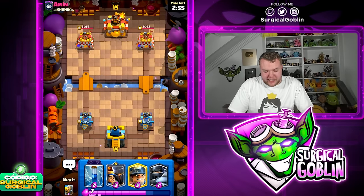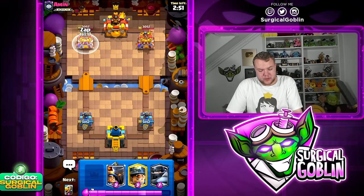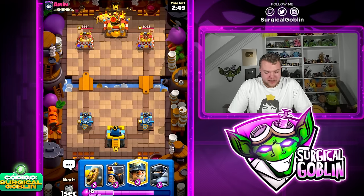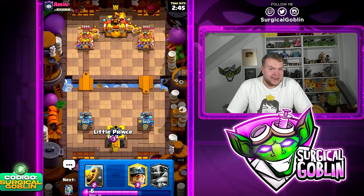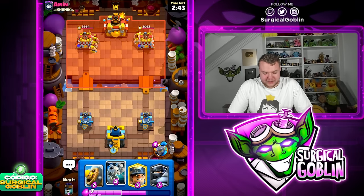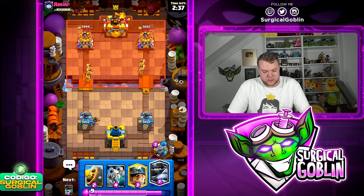Looks like we found the last match quickly. Let's hop in, give him good luck, and see what he's running. Unfortunately against Miner Poison we should do decent, but the Cannoneer is just so strong against our units — it one-shots the Wallbreakers, it's very good against the Mega Knight, just really annoying to play against in general.